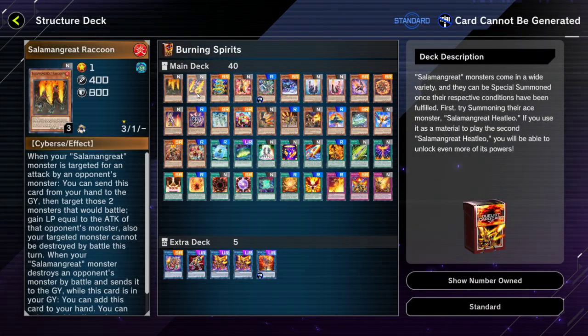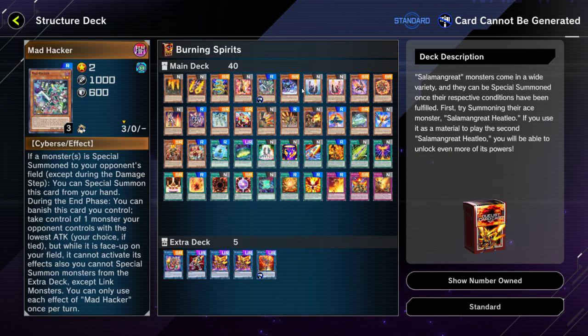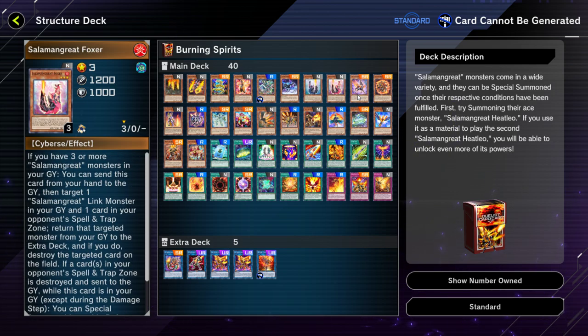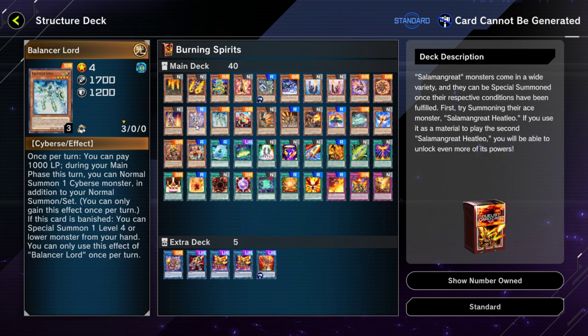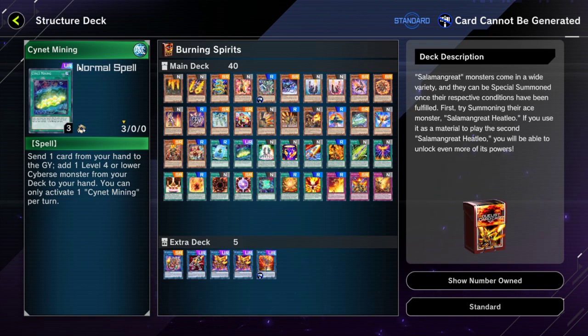Within the structure deck you're going to get 40 cards, but most of these cards you actually won't use. However, the cards that you will use are cards that you're going to basically play three of. For example, Sinai Mining — the Ultra Rare — you're probably going to play three of those, so you need three copies from the structure deck.